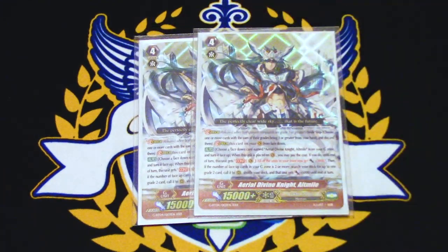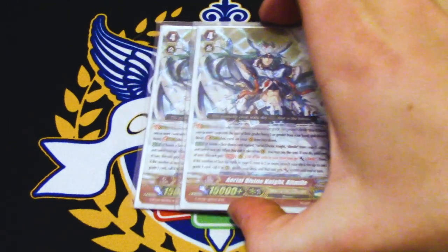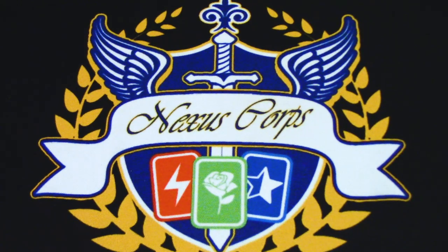Two copies of Aerial Divine Knight Alt Mile. It's your go-to second stride. When you place it, if you flip an Alt Mile, your front row gets 3k, and if you have two or more face-up cards in your G-Zone, you search your deck for a grade two, call it to rear, and it gets 5k. So it powers up your front row and searches out a grade 2 target — probably LaRouche, Lou, or even Blaster Blade. All your grade 2s are really important in the deck, so you want access to Alt Mile, and the power-up can help you win the game.